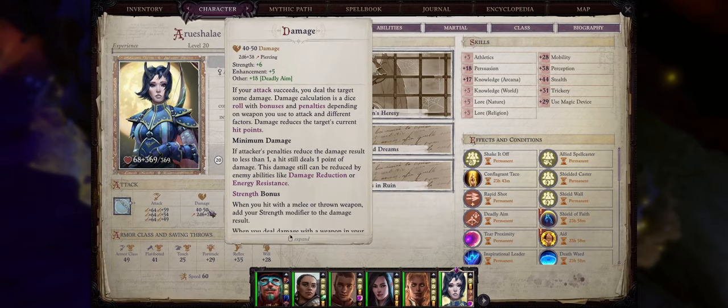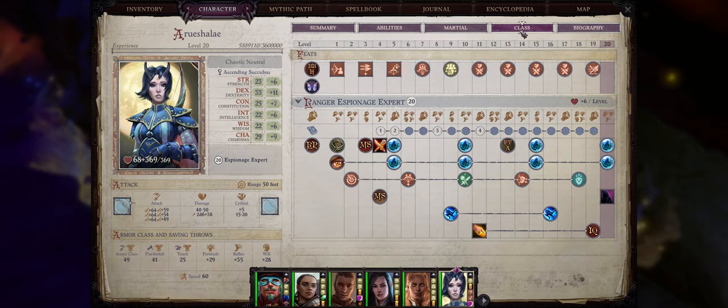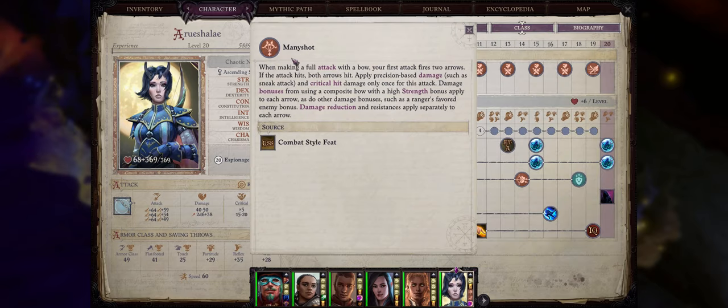Now you might notice this damage doesn't really show on your character sheet, but it is going to be applied in combat. It's going to be especially useful when you consider how powerful it combos with the Manyshot ability. For this ability, the more enchantments and added damage to your longbow, the better for your first shot.